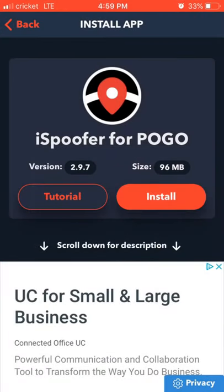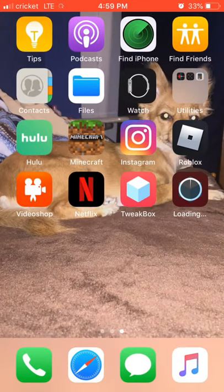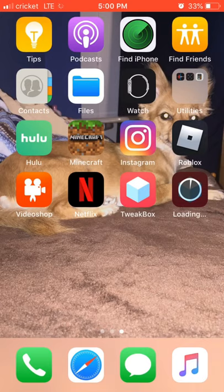Press install — I think it's installing right now. Yeah, there it is, it's installing. Your TweakBox is gonna look like that, but after it's done installing it's gonna look like Pokémon Go.